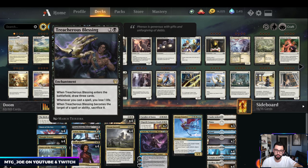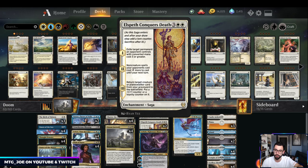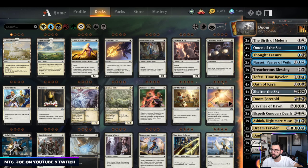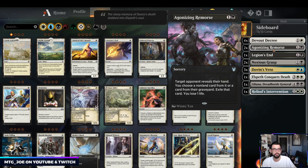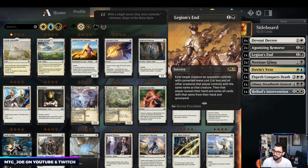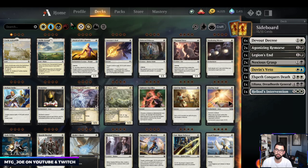The only mainboard change I made was Treacherous Blessing down one, adding Cavalier of Dawn. Cavalier has nice synergy with blowing up stuff that helps with the Doom Foretold chain. When it dies, it also returns enchantments — so either Doom Foretold or Conqueror's Death are good targets. Sideboard changed up a bit: Devout Decrees at four. I went with Remorse over Mystical Dispute to be more proactive in the blue-white matchup. Legion's End is good against Mono Red as well as Cat Dex. And Liliana as another answer to Dream Trawlers.